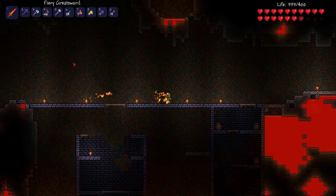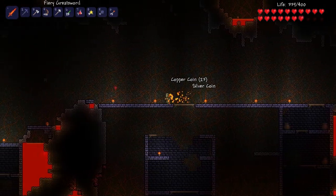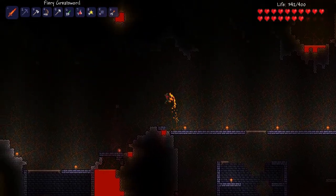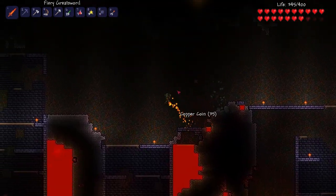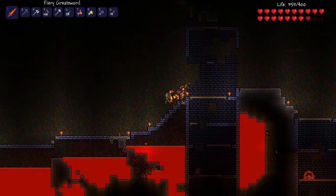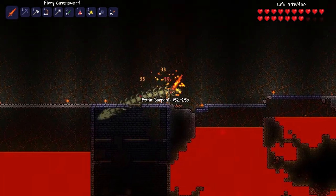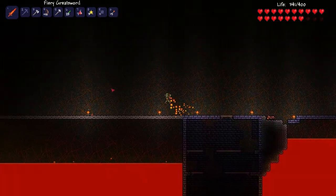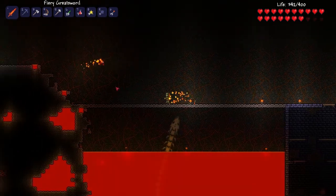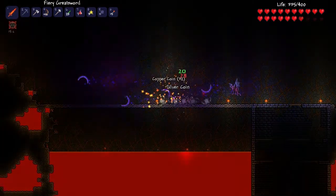Okay, so we're back in the underground and we're gonna do round two of fighting the Wall of Flesh. As you can see, we've made a very extensive bridge this time — a really large pathway for us to fight them on. I think the thing that caught us last time was that we kept trying to go up these large walls, and we didn't really have a lot of room to fight. So this time I think we have plenty of room.